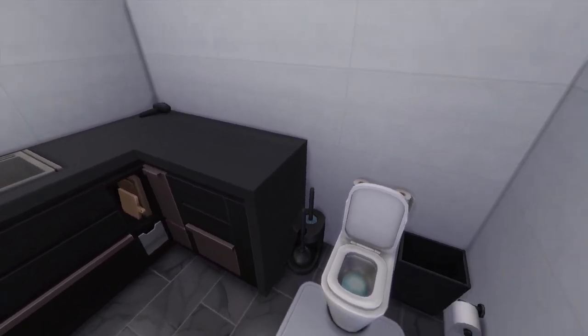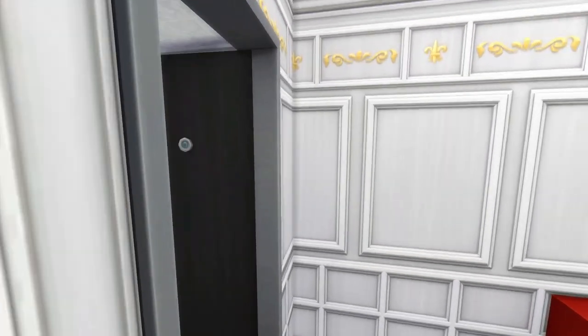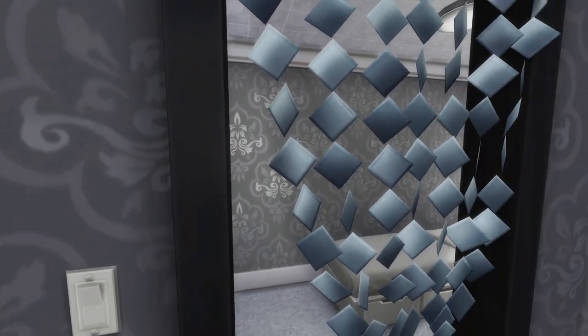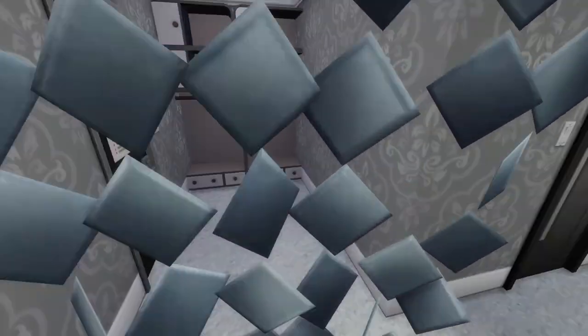On to the bathroom — I basically copied and pasted most of the bathrooms on the floors. You've got your basics, even a hairdryer. I love those doors from Discover University — they look like hotel doors. I hope we get more of them in the For Rent pack. This is a hanging thing — I think it's from City Living — placed above the door. You can walk right through it. So we've got a kids room there.